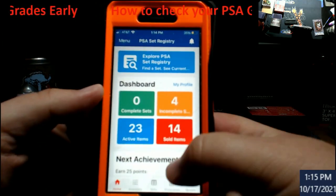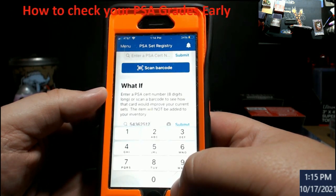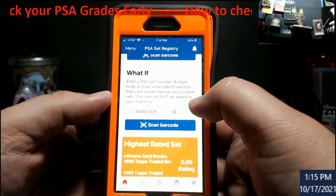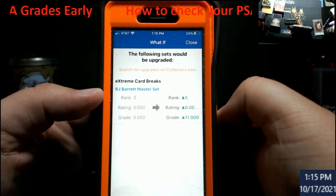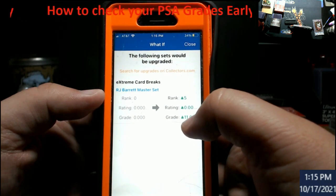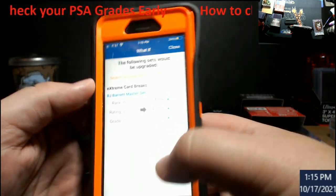In the app, scroll down to 'What If,' type in the cert number ending in 509. The grade comes back as an 11. When you see an 11, that means it is a PSA 10 — 10 is the highest you can get, but they give you bonus points in the registry. So if you see a grade of 10, 11, or 12, that means your card is currently graded gem mint.